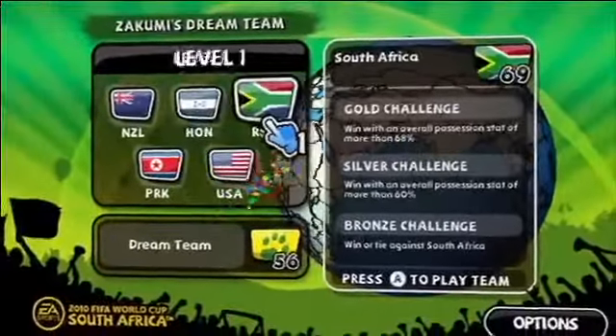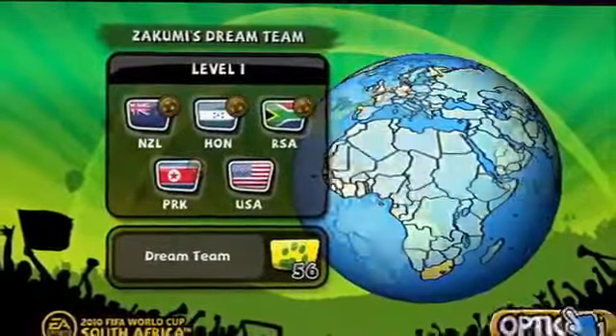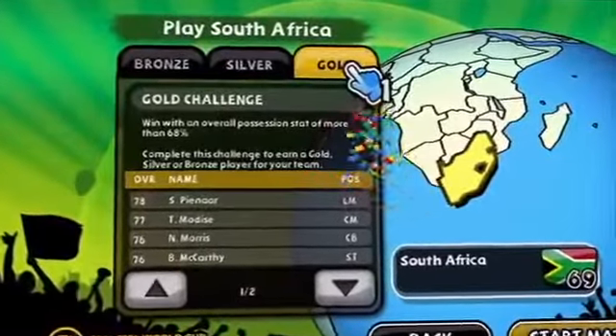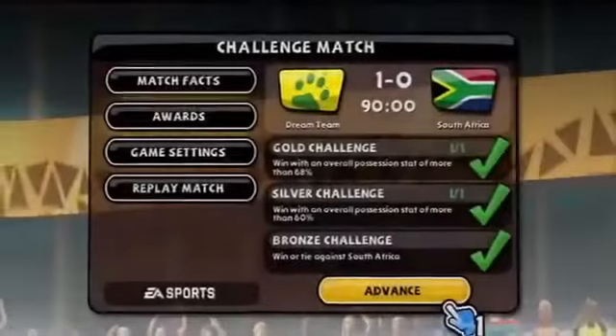At the start of the game, only Group 1 is unlocked. Win a bronze medal or better against each country and you'll unlock the next group of challenges. For silver and gold, you have to win while doing something extra — maybe scoring several headers or not committing any fouls. These challenges will put your skills to the test.